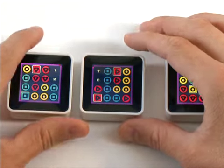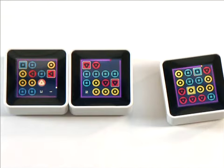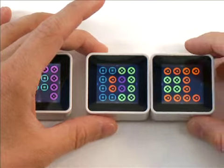To play, you neighbor the cubes to match up dots of the same color, and each cube has an accelerometer, so you can tilt each block to shift and shuffle the dots around.